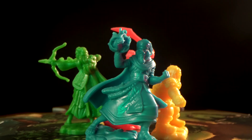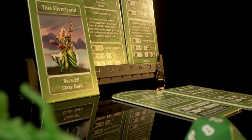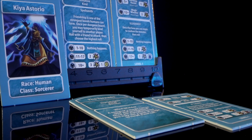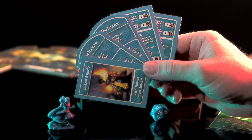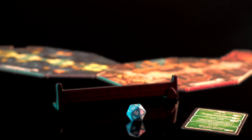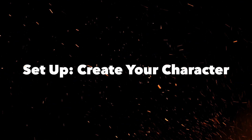Adventure Begins features four heroes you can choose from: an elf bard, a dwarf fighter, a dragonborn rogue, or a human sorcerer. Each hero has five color-matched tiles. Take all of your chosen hero's tiles, their minifigure, hero die, a health tracker, and reference card.